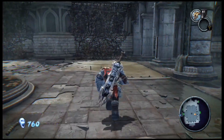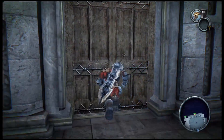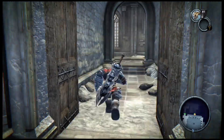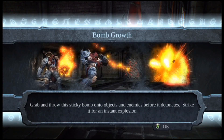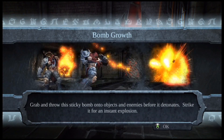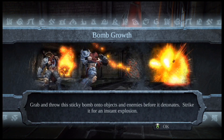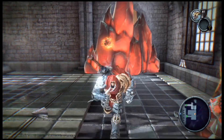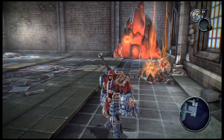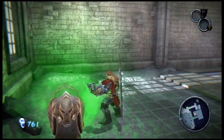We came from that section and we've got two doors — actually only one we can go through right now. That other one is up top on the balcony. We're gonna work our way over there by using these bombs. Bomb growth: grab and throw this sticky bomb onto objects and enemies before it detonates, then strike it for an instant explosion. I'll just let it blow up on its own. Let's get this health chest.